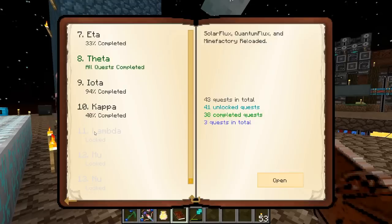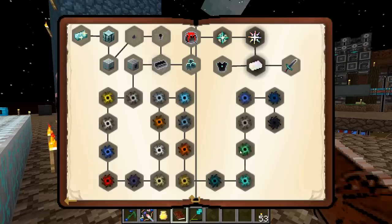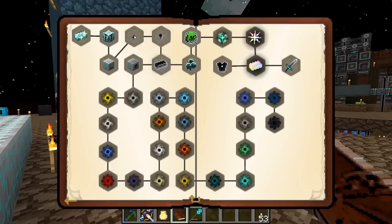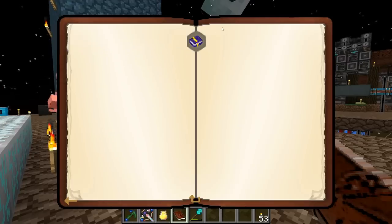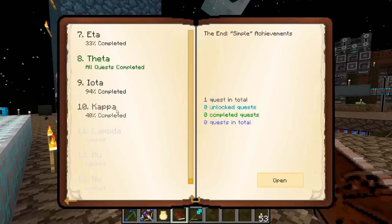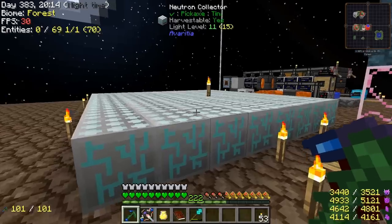We still have three categories here locked but we can look in them. We've been doing some of the Draconic Evolution stuff, singularities — we've done a lot of these. But there's one I don't understand, it's just empty and we have to unlock all the other quests before we can see what's in it. Most of these chains are just about done so I think we're getting close honestly.